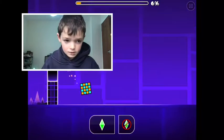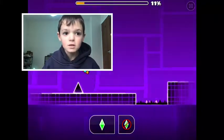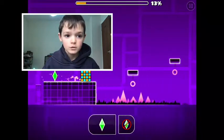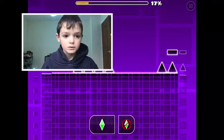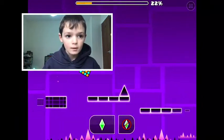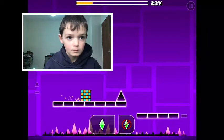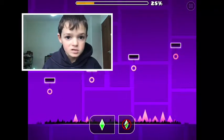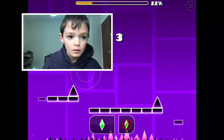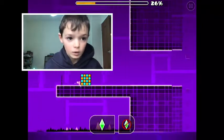Then there's practice mode. Practice mode is basically where there are checkpoints. You can turn auto-checkpoints on and off — I keep it on so checkpoints spawn automatically. You can also turn on the progress bar so you know how far into the level you are.